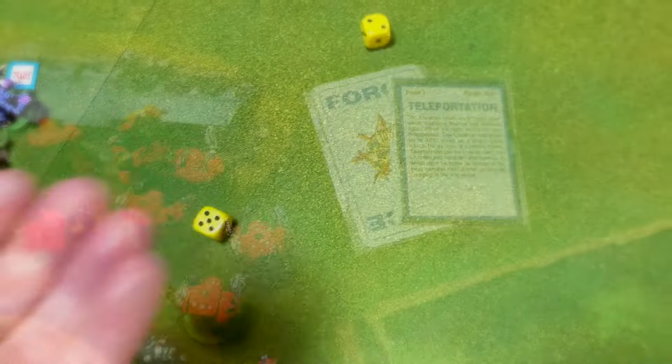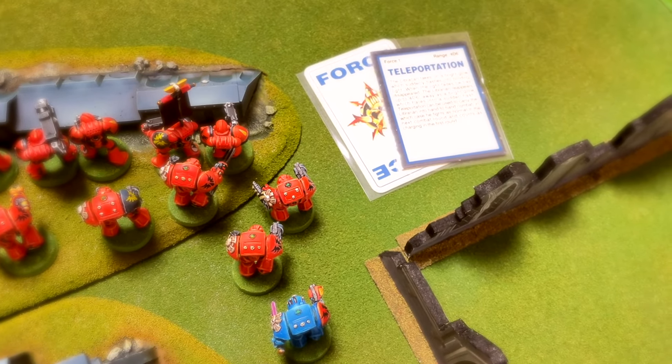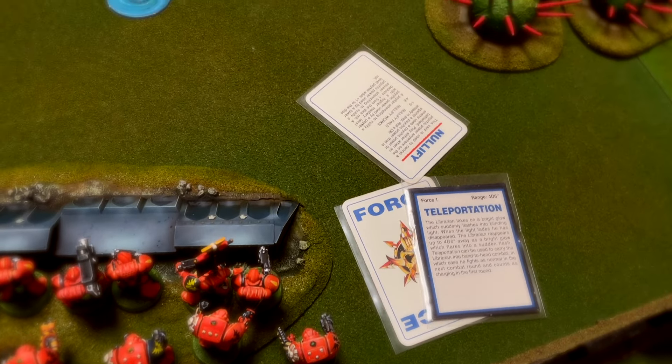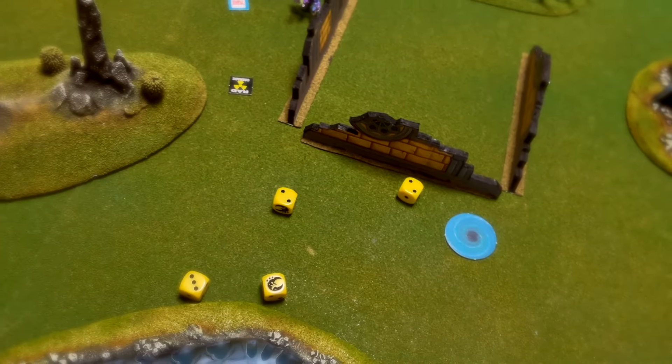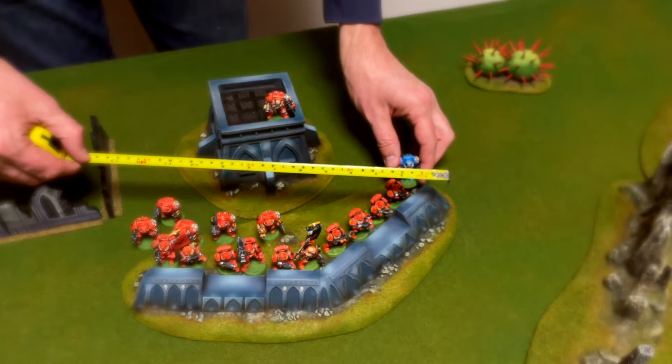For the Psychic phase, 7 cards were generated. Malachai cast Teleportation upon himself to get him closer to the enemy, which the Genestealer player tried to nullify, but rolled a 1 and failed. With not enough inches to move forward, Malachai decided to move across to the other side of the Tactical Squad. Then the Fated Father cast Psychic Scream upon Malachai.